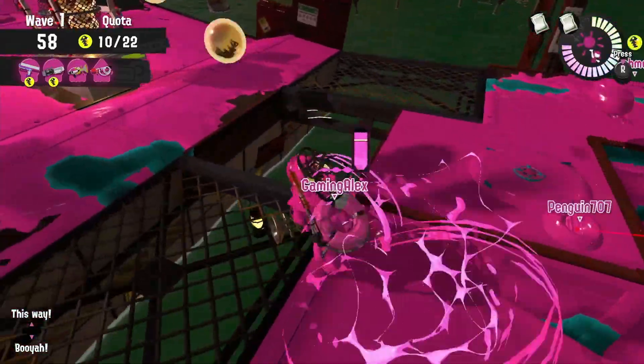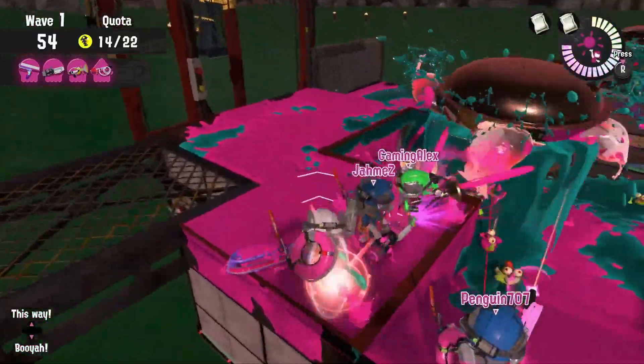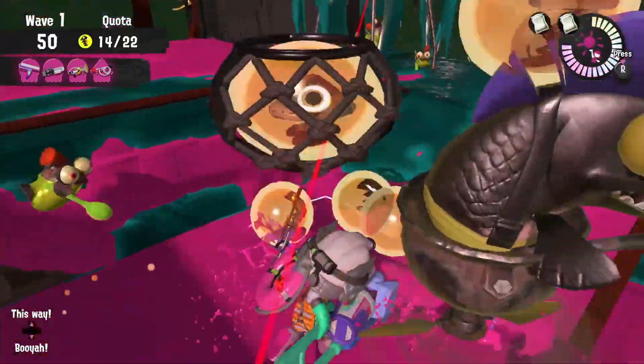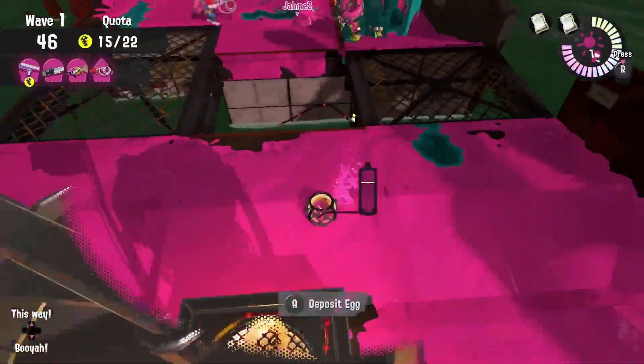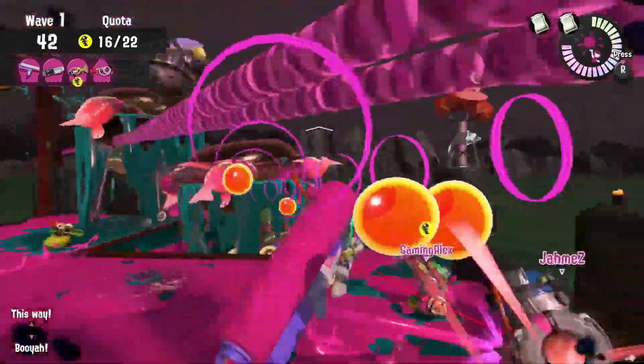During a Mudmouth wave, try to focus on what lessers are spawning and if your weapon is good against them. If your weapon is a bad match for the lesser, try to make sure you're the one throwing the bombs. Also be very careful about going over those valve locations — at any moment, a Mudmouth could spawn in that location, send you flying into the water, or immediately splat you.